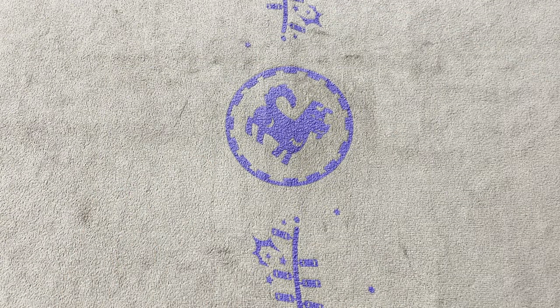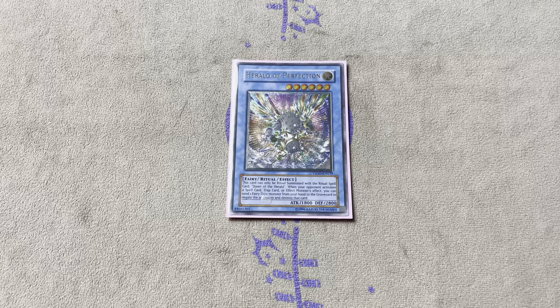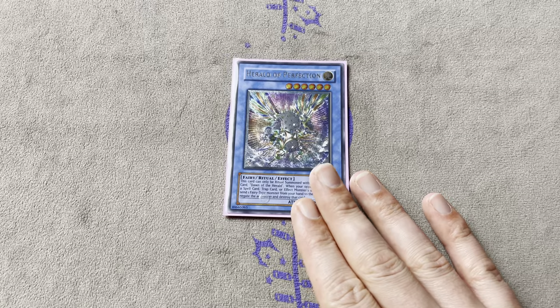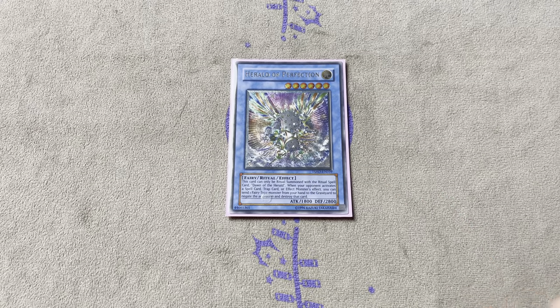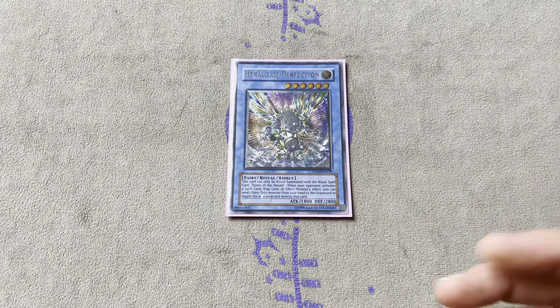The last Ritual Monster is Herald of Perfection. We don't want to run Ultimateness in this build because we have to run Preparation of Rites as a 3-of in the budget version. I know some competitive Yu-Gi-Oh players might say this is disgusting, but we're talking about casual Drytron, just having fun with it. Herald of Perfection is searchable by Preparation of Rites, as opposed to Herald of Ultimateness which is not. It also has a Gold Rare printing and Ultra Rare printing - the Gold Rare is sitting around $8, so it's nothing too serious.